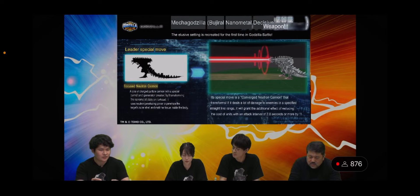The leader ability — the nanometal hyper neutron focused laser cannon — is a converged neutron cannon that transforms. If it deals a lot of damage to enemies in a specific straight-line range, it grants the additional effect of reducing the cost of units with an attack interval of 2.8 seconds or more by one. So you could reduce the cost of Ultima Godzilla, Godzilla Earth, and other big hitters. Very interested to see what people cook up with this.